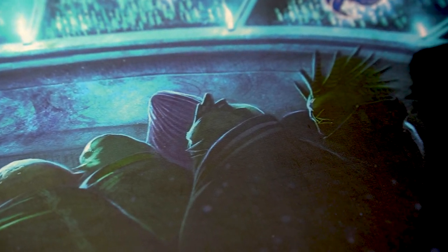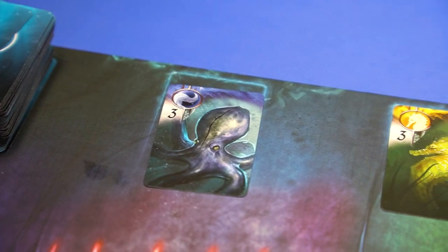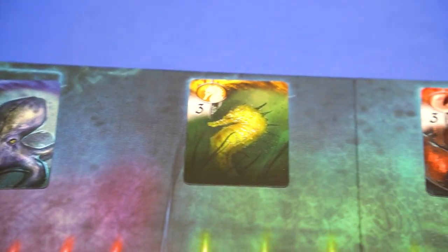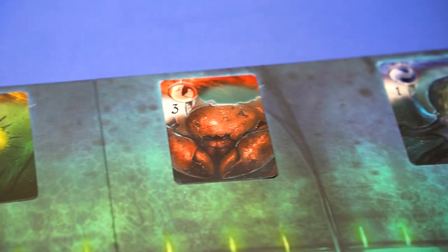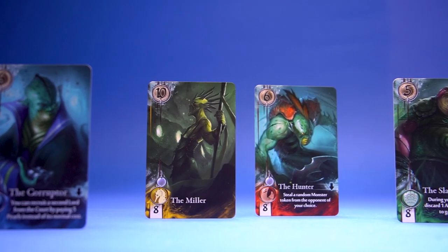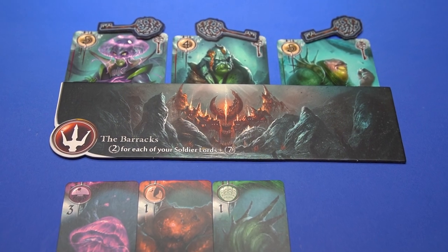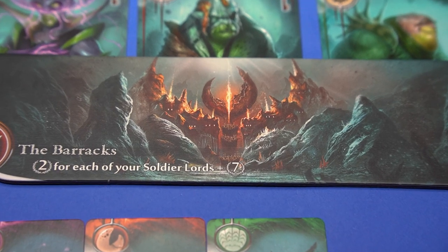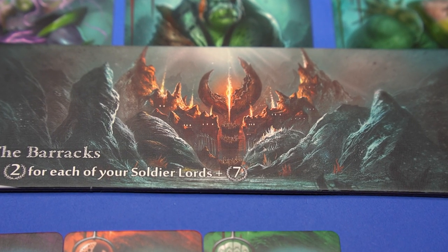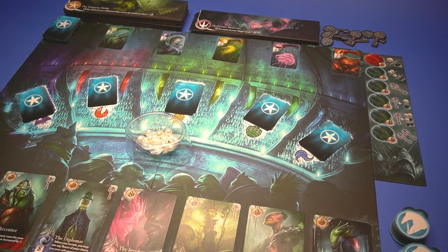Abyss is set in the dark depths of the ocean, in which you're trying to gather power to gain the throne. During the game, you'll bid to gather factions to your side and use them to acquire powerful lords to your tableau. There are also locations to make your factions more powerful for the end of the game. Could you manage to claim the throne of the abyss?